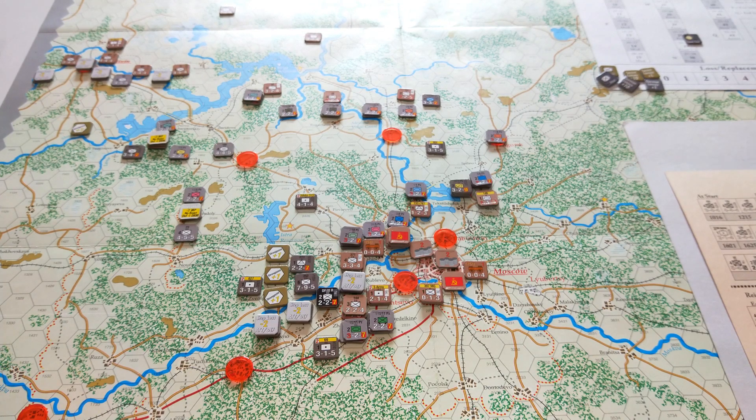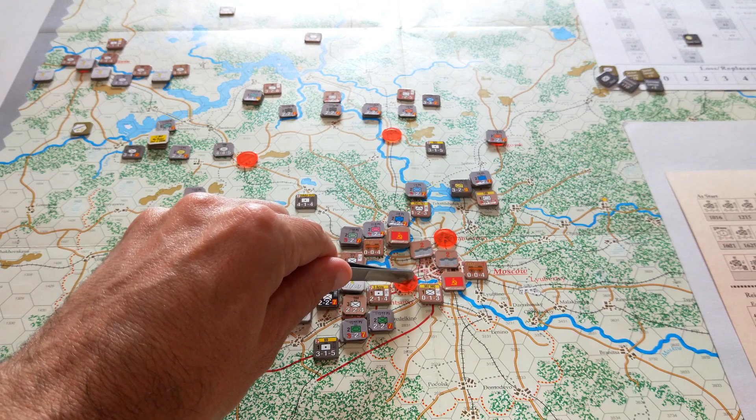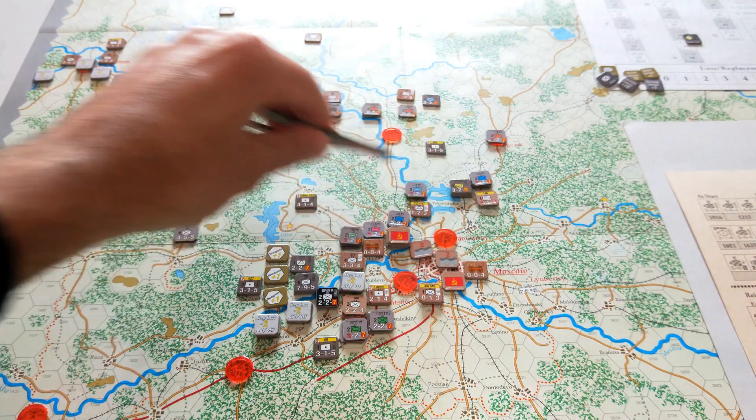There are still three more turns to go. Russian reinforcements will be arriving in much greater strength from the next game turn. Now that the Germans are at the gates of Moscow, the Russians get at least five reinforcements this coming turn, plus an optional four at the cost of a victory point. It may be worth sacrificing that victory point to hold on, because without a massive wave of reinforcements, they're going to lose Moscow very easily.